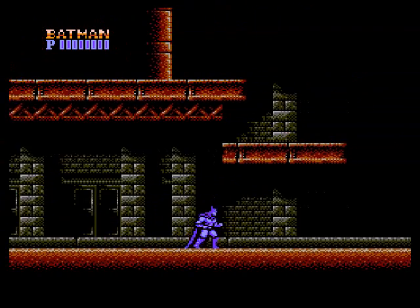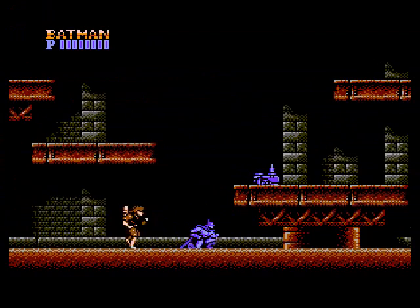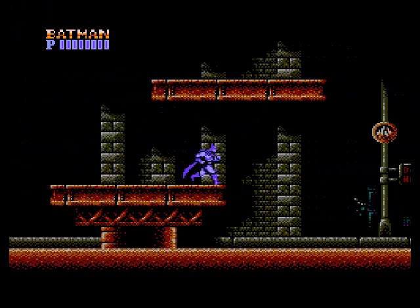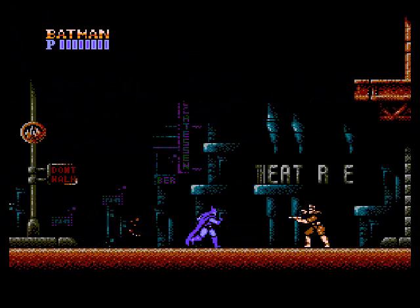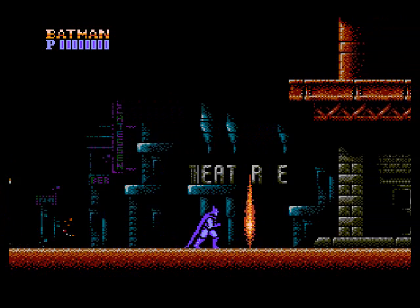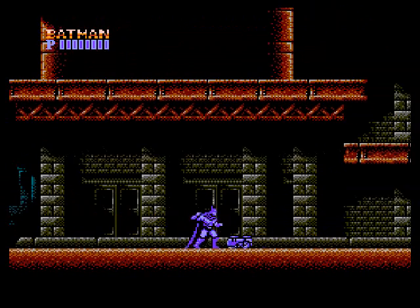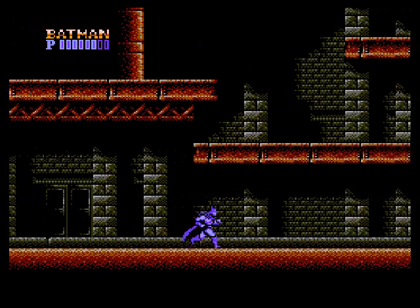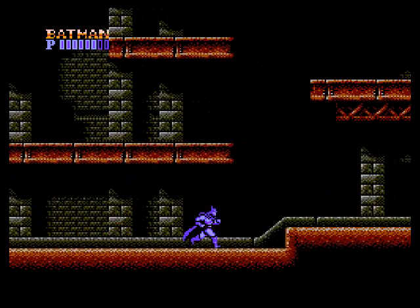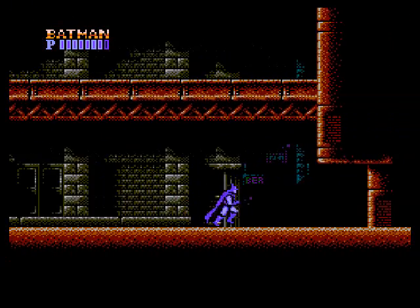Enemies are pretty basic in this level. You have your flamethrowers, which you just wait until they stop shooting and walk over to them and punch them. You have those guys that run back and forth, similar to those creepy guys in Zelda 2 — you just kill them, duck their shot or jump over it, and punch them when they don't fire. These train things will speed up and try to stop you as you get on the same level as them. Sometimes it can be hard not to take hits because they move so fast and the punches don't register that quickly. You can either hit them standing up or ducking.